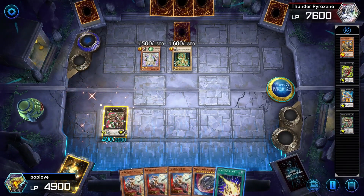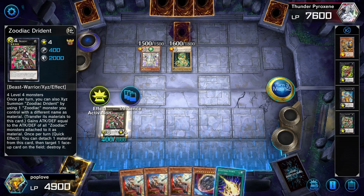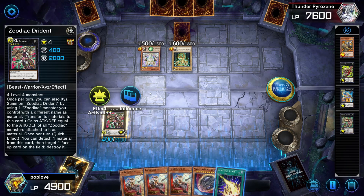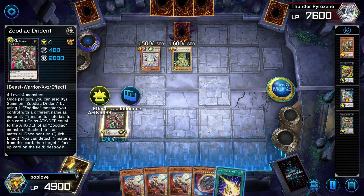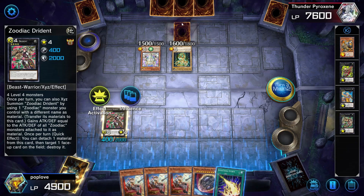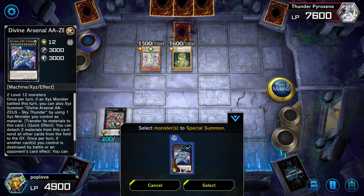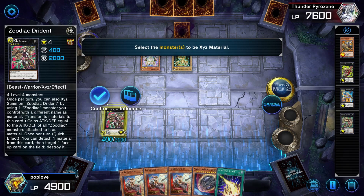Once per turn you can detach one material from Dryden and target any face-up card and destroy it. I'm not going to use it here just for the purpose of this combo, because I'm generally trying to minimize the amount of actions I take that could trigger a trap card — I don't know what's face-down on the field and I'm just trying to minimize the room my opponent has to make a counter move. So remember, Zeus is being summoned here because we had an attack with an Xyz monster this turn. Now we're going to stack Zeus on top of Dryden.